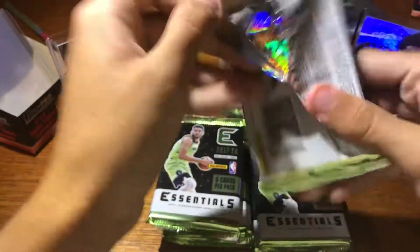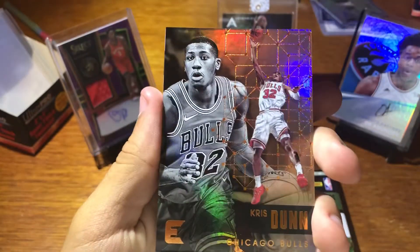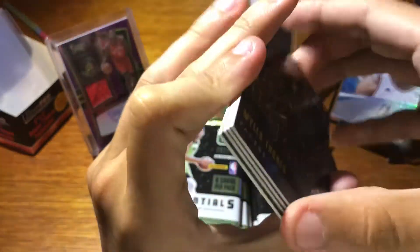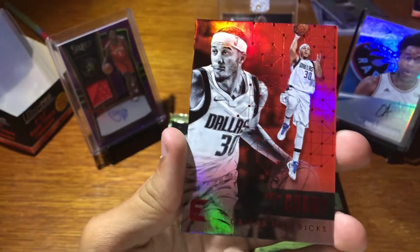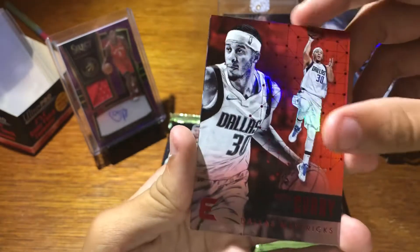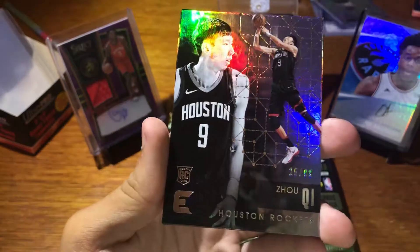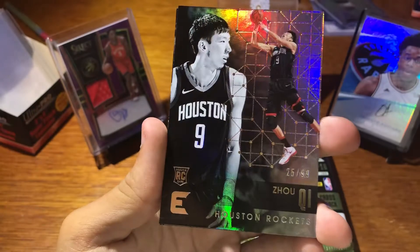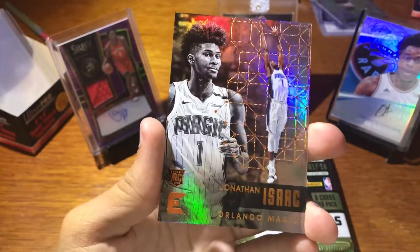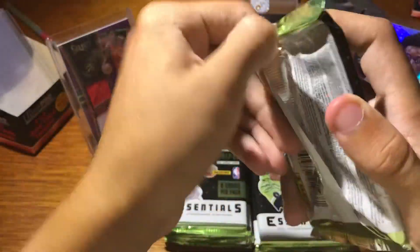Pack three. Stanley Johnson. Chris Dunn. Got a Miles Turner, Indispensable Stars. Seth Curry, red parallel — nice, it's like a silver. Zhao Chi — I don't know. 25 and 99 rookie card. Jonathan Isaac rookie. And that's it for that pack.